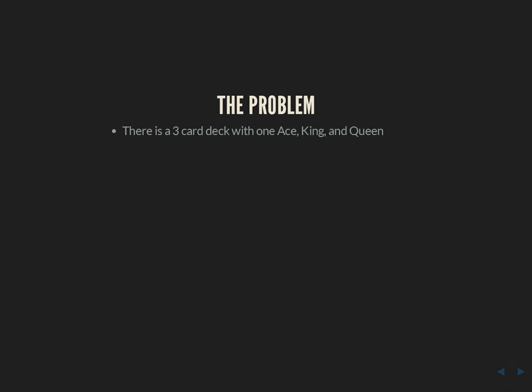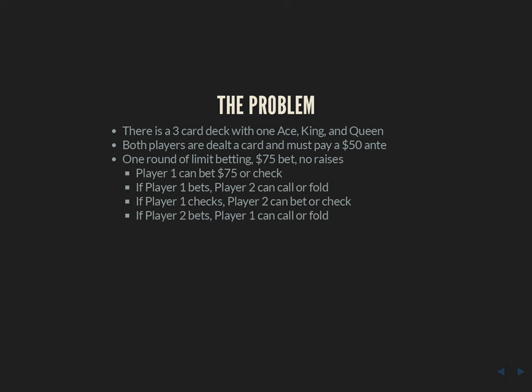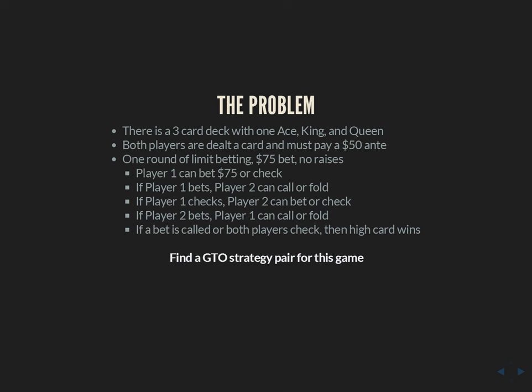I'm going to focus on how you solve the Ace-King-Queen game, because I know a lot of people had trouble with that. So I'm going to restate the problem. There's a three-card deck with one Ace, King, and Queen. Both players are dealt a single card and have to pay a $50 ante. There's one round of limit betting — a $75 bet with no raises. If a bet is called or both players check, we go to a showdown and the high card wins. The question is: what is the GTO strategy pair for this game, and what is the EV of the game for each player?